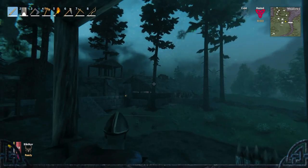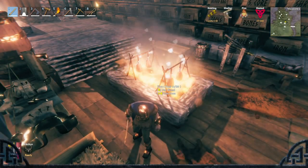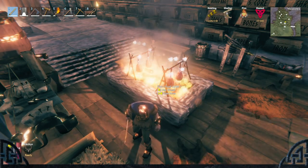Number 33: Subscribe to this channel to enter Valhalla. Number 34: Burning your food on a cooking station will give you coal, and charcoal kilns will burn wood into coal for you.